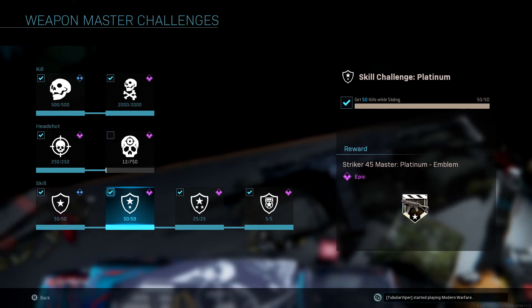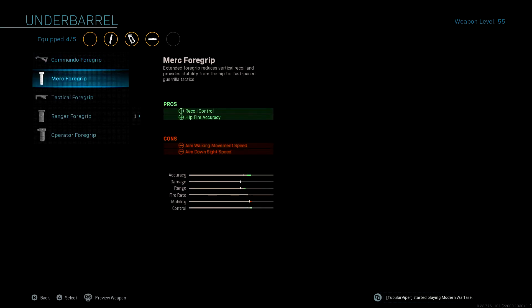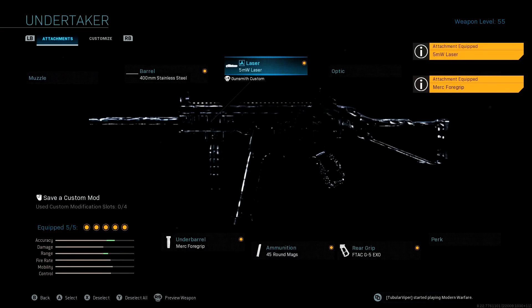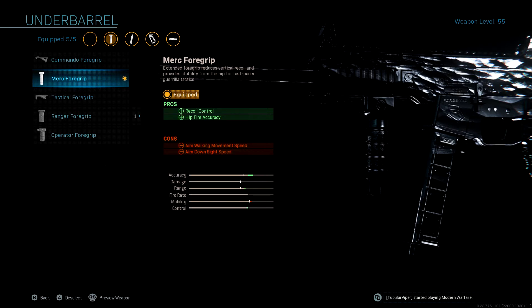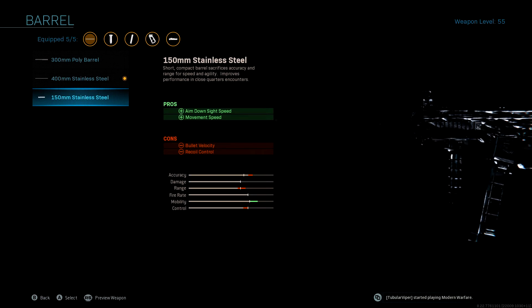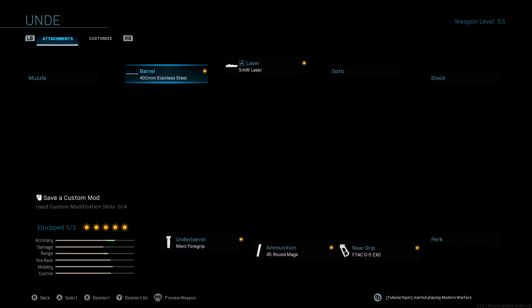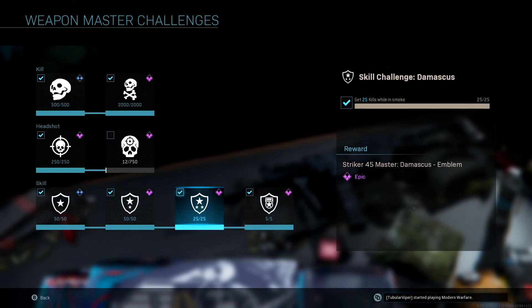Next challenge is 50 kills while sliding — this one just takes time since you can't ADS while sliding, so you're pre-hit firing. I'd recommend taking off the Sleight of Hand, switching the laser to a 5mW laser, and hit-firing while sliding. This gun's hit-fire recoil control is just clean overall. Keep the 400mm stainless steel barrel no matter what — if you take it off the gun goes to trash. That's the class for the platinum emblem.